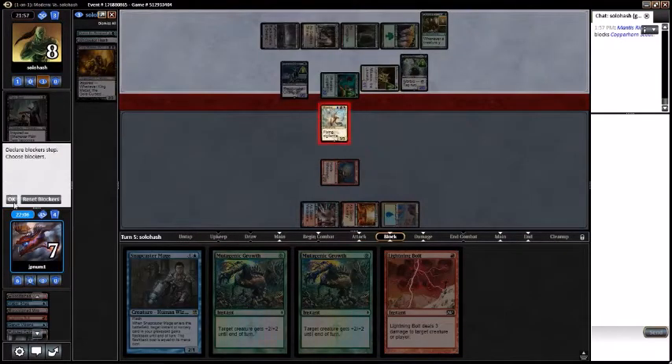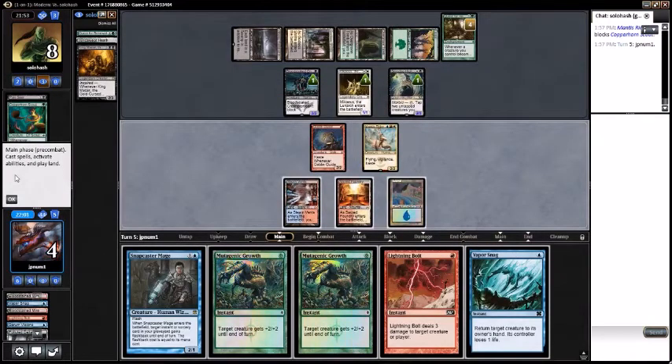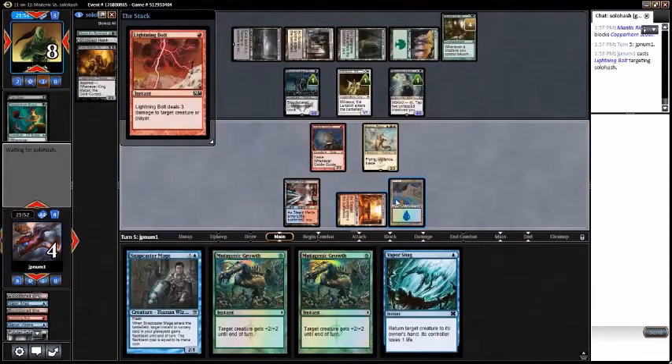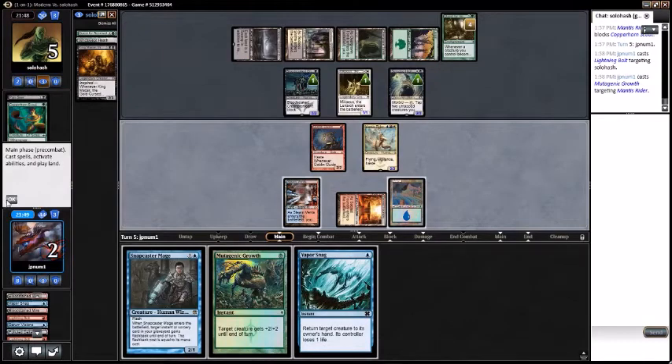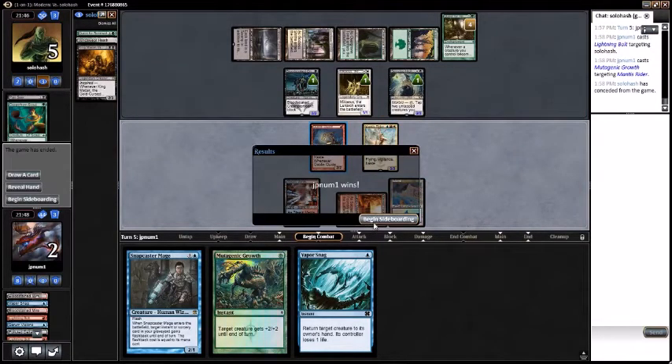Block the Copperhorn Scout. Five, eight — we have exactly enough, that's pretty good. Bolt the opponent. Mutagenic Growth on Mantis Rider, attack for five — and that does it! Let's go ahead and go to game two and let's see what we have in the sideboard for the Obzedat-Inspired matchup.